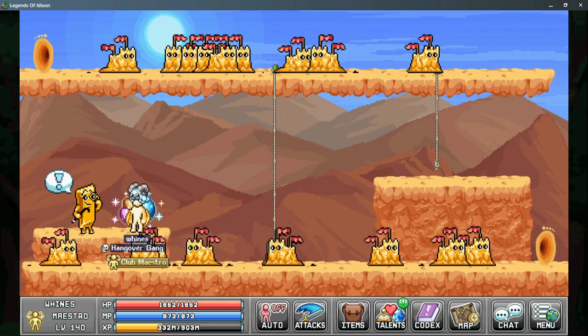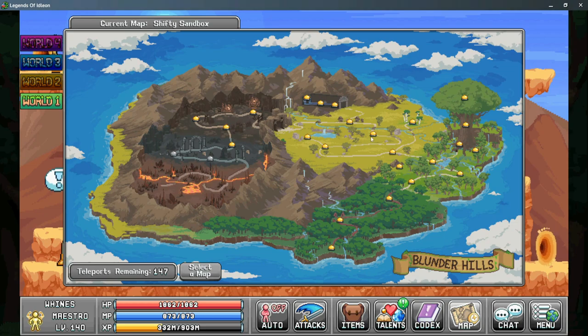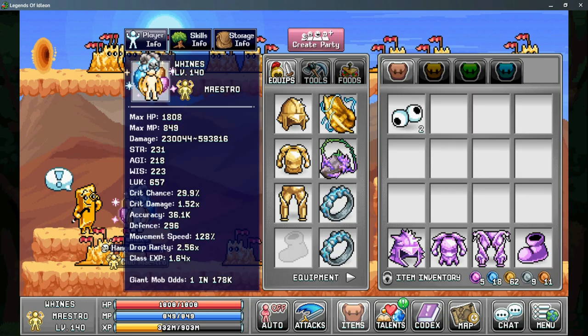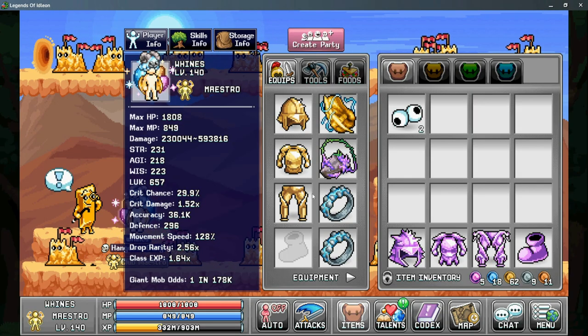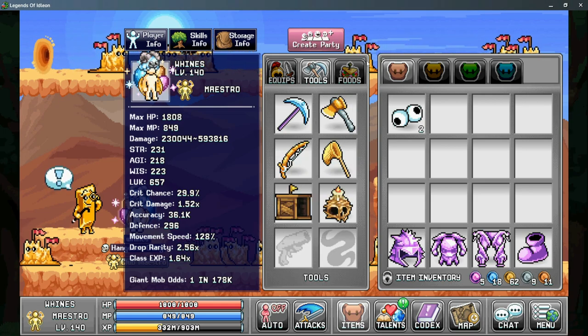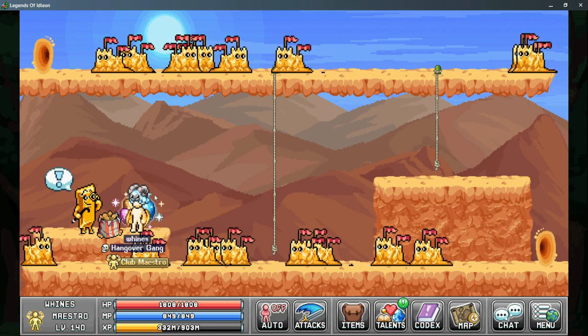For the fourth quest, Goldrick wants a Golden Plop. This is obtained from the World 1 Sewers and is dropped from Poops. And finally, the fifth quest requires you to wear a Golden Helmet, a Golden Plate Body, and Golden Plate Legs, as well as one of any Golden Tool. Once you have these items equipped, talk to Goldrick and he will give you your Bag of Nuts.